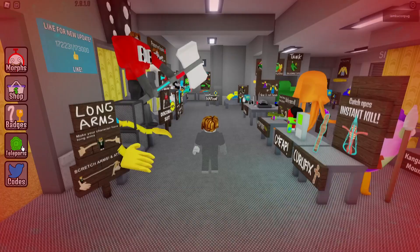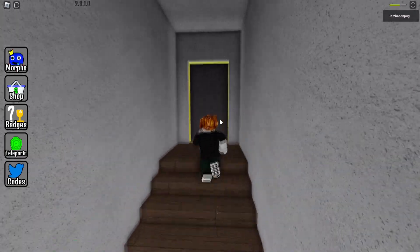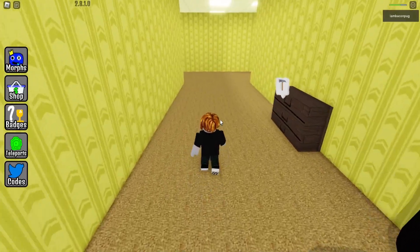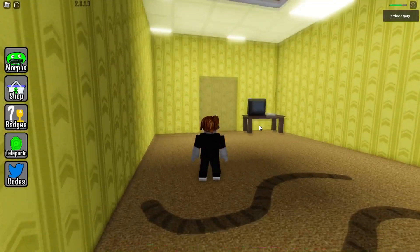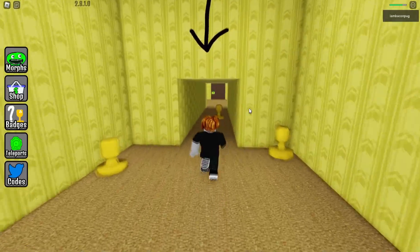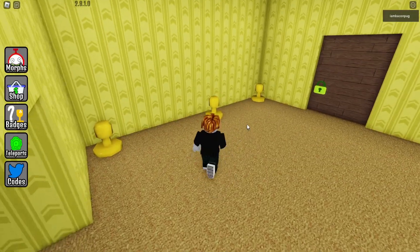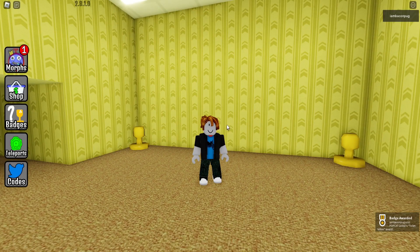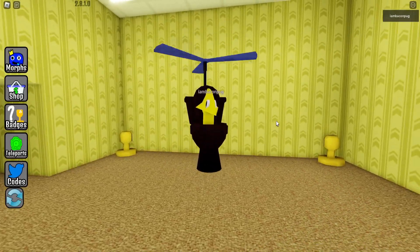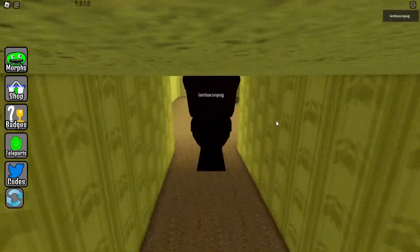For the next one, after refreshing my player, teleport and go to Level 2. Go up the stairs and avoid the black hands on the floor. Turn to the right — you'll see the announcement saying 'Don't Jump,' so only jump. Follow the arrows and you'll find the new morph: a Rainbow Friends character but now with a toilet and a helicopter. So cool.